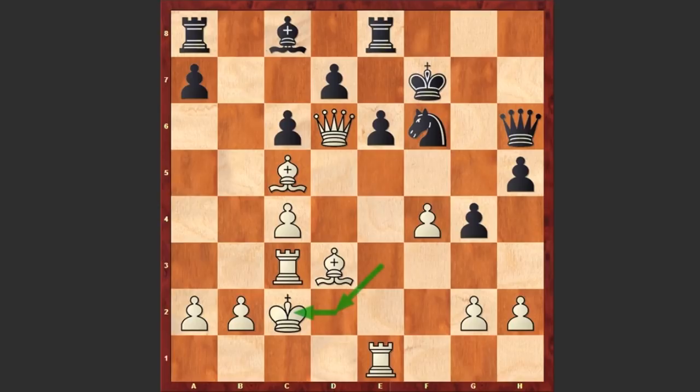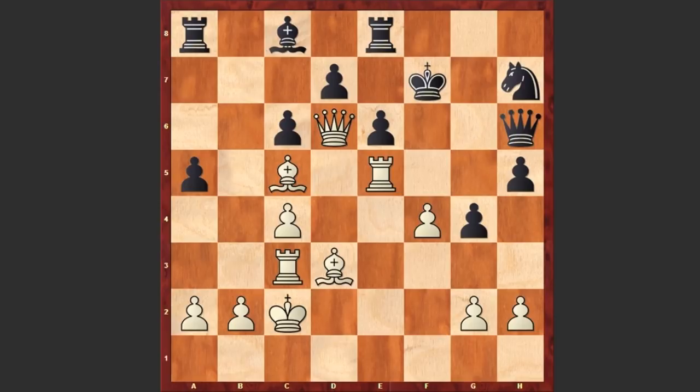Now once the white king is in safety, white will start attacking the black king. a5, now comes Re5 — white wants to bring the rook onto the g5 square. This is going to be terrible for black. Nh7, and here comes Rf5 check, using the fact that the pawn on e6 is pinned. Kg8, Qe5, and in this position Krasenkov resigned.